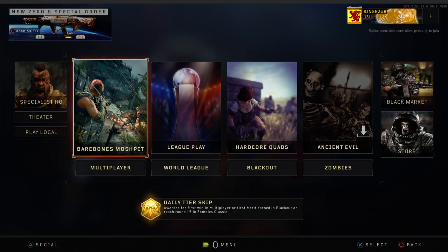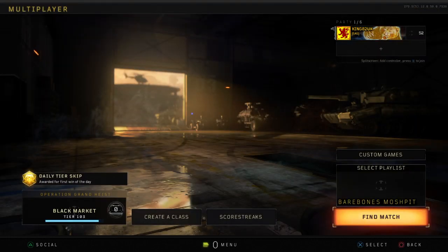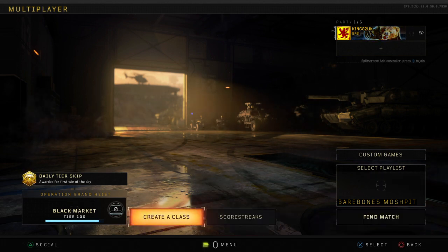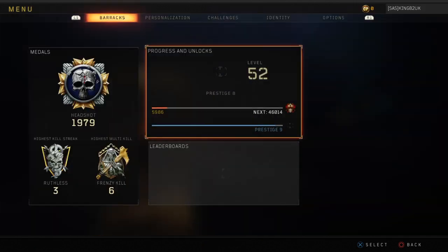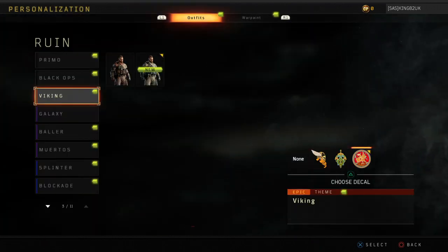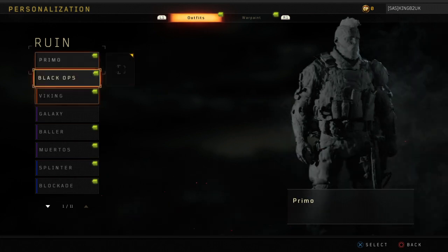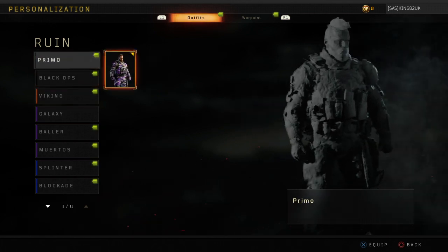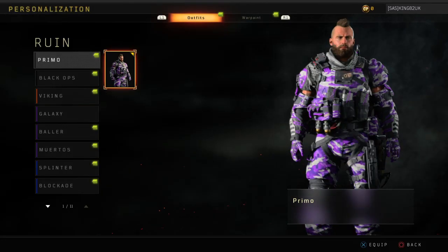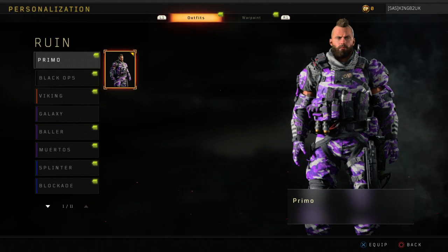So let's go - let's go to Multiplayer. I don't think I have to do anything else, I don't have to redeem it anyway. We're going to go to Specialist. I don't know if there's a particular outfit. Ah there we go - Primo, hey! So now I think we'll see quite a few of these running around the maps. I don't know if this camo is available on all characters. I'll say Ruins variant.